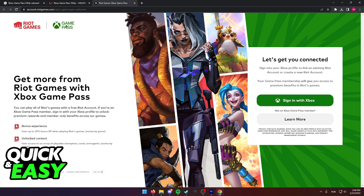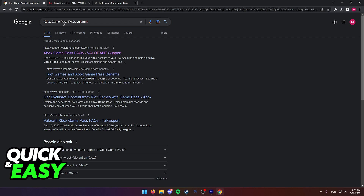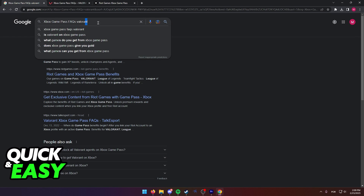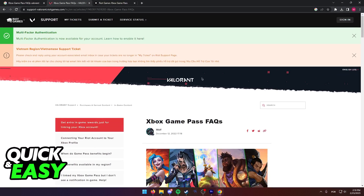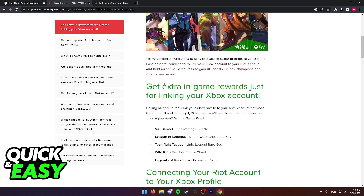All you need to do is sign in using this page. You can access this page by looking for the Xbox Game Pass Frequently Asked Questions Valorant on Google and going to the first page, or simply going over to the Valorant Support page at the Riot Games website.